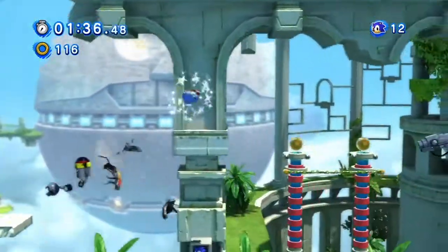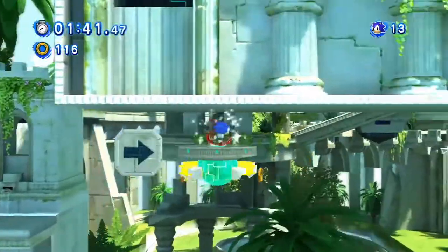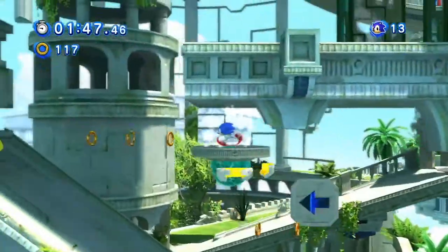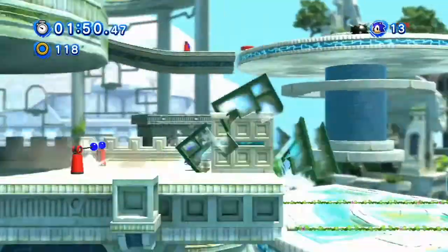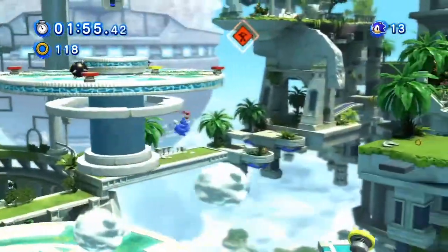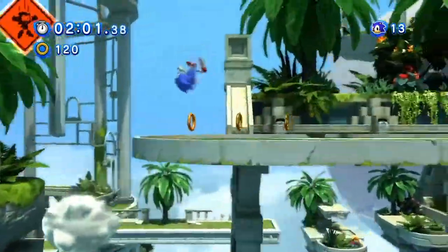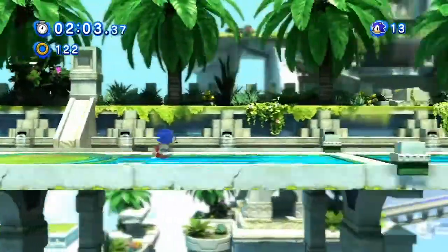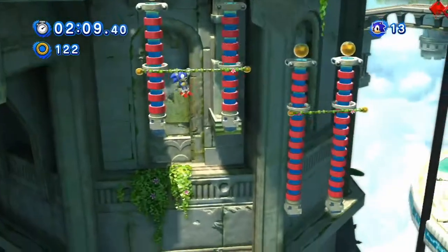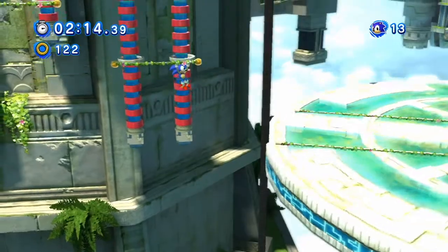Here we have our first invincibility power-up and an extra life, so that's good. This level is kind of tricky. We have this little platform here that moves when we run on it or spin dash, but it's also collapsing, so we have to be a little bit quick there. We now have these little spinning platforms, but they have little gaps in them that make it a little bit trickier because we're locked to a 2D plane and could easily fall into the gaps. We have a falling platform and these little bars we have to hold on to, and there's actually a zip line above us.